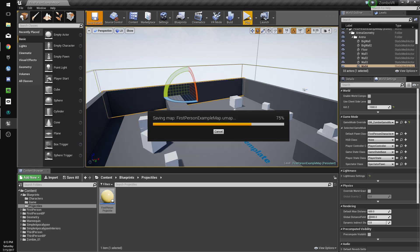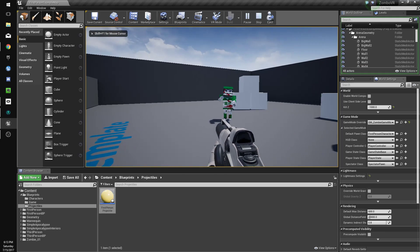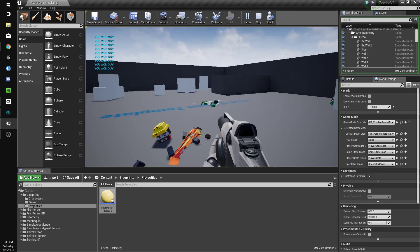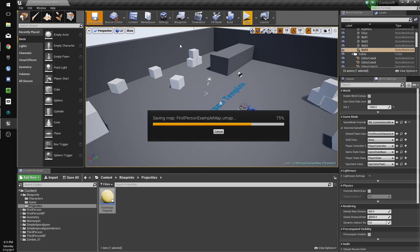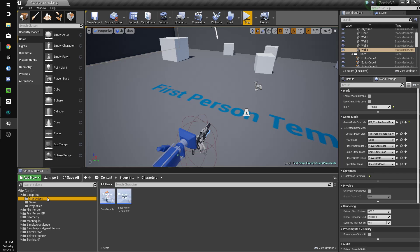That should fix the bug with the weapon — and yes, it looks like it has. We can kill our zombies and we win. So let's complicate this a bit more. The first thing we'll do is make the zombies a bit better.